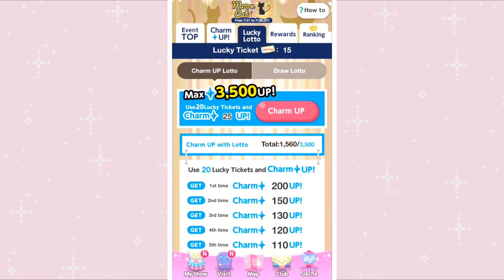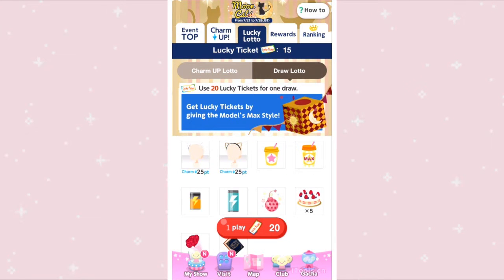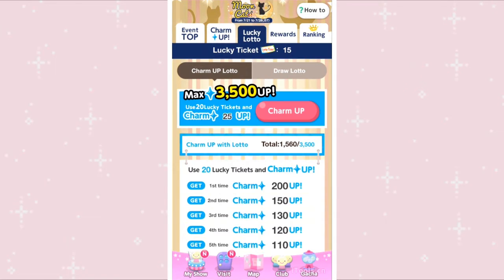I'm on the lucky lotto tab now, and you can use your lucky tickets for two things: you can either use them to charm up or to draw lotto. I recommend charming up until you get the maximum and then using draw lotto. Each charm up costs 20 tickets, and you can get tickets by finishing artists, which I'll also explain later.